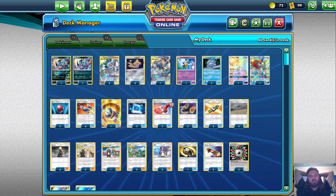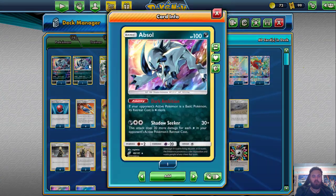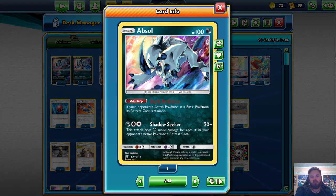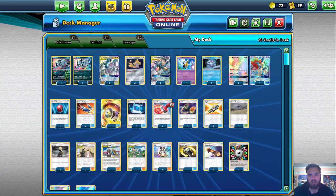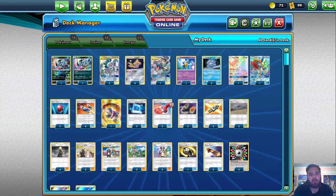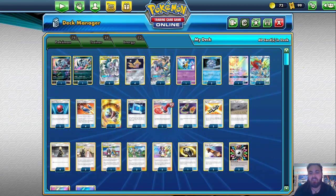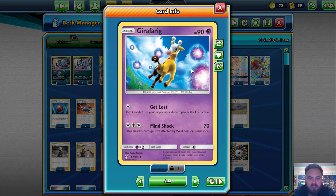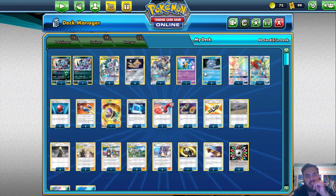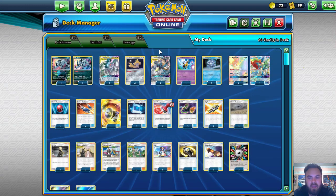If you guys are keen for this video make sure you like. It is very similar to Xander's list. The only key difference is that I've gone with Double Cryogonal and Double Absol. Double Absol was really effective in the matchup against things like Malamar because you force the Jirachi, even with an Escape Board, to have two energies to retreat, which is nuts. It shuts down Mewtwo as well and Double Cryogonal plus Double Absol lets you easily beat Baby Blacephalon.